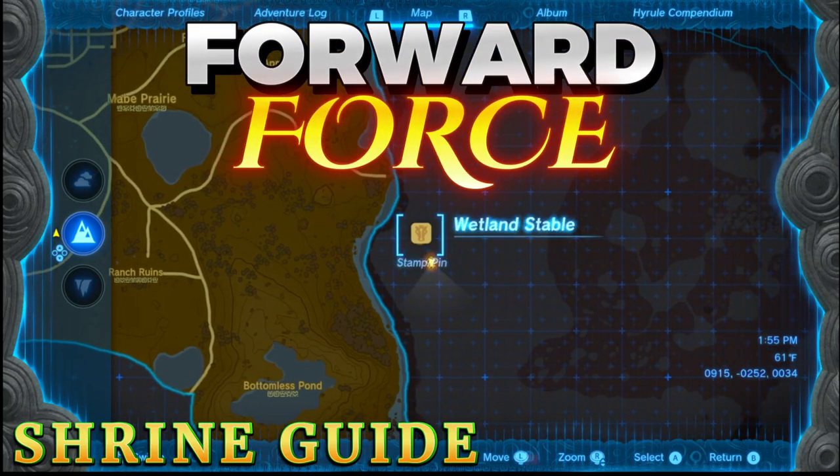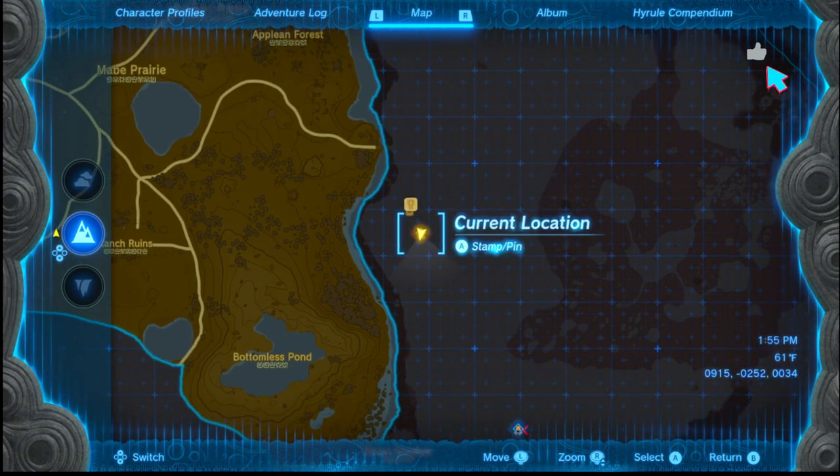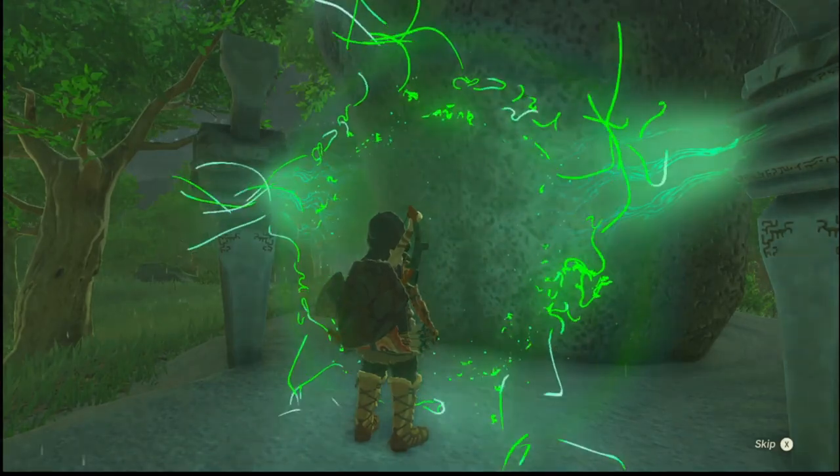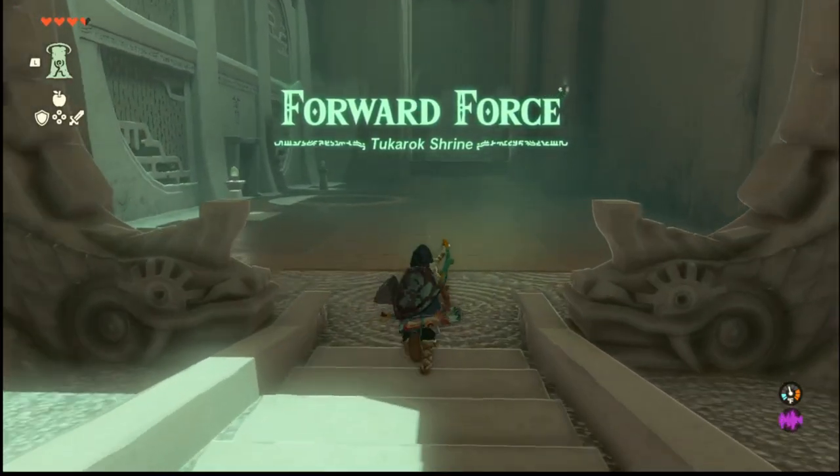Alright, this location of this shrine is right to the south of the wetland stable. We're gonna go ahead and head on inside and let's figure this one out. This one is called Forward Force.